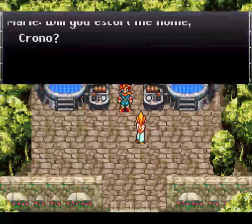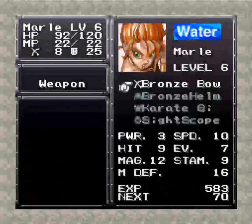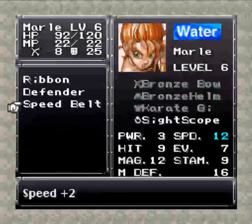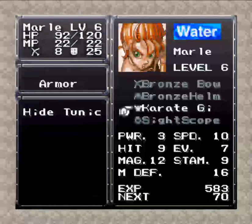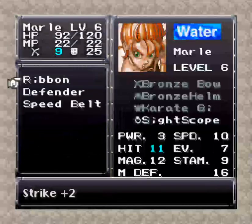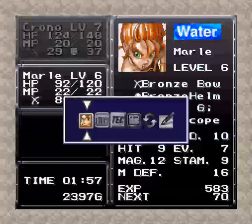Now we need to escort the princess home. Let me check something real quick — okay, she didn't have my speed belt. I think she had that accessory that gives Speed +1, I think that's what she had.